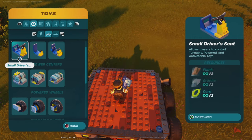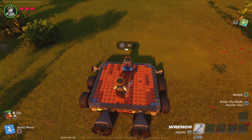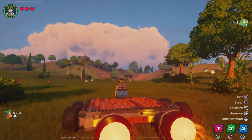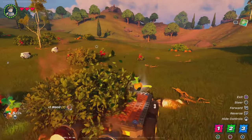Next, get any driver's seat — I'm going to use a large driver's seat — and place it wherever you want. Then just sit down and boom, you've got a driveable steering cart in LEGO Fortnite.